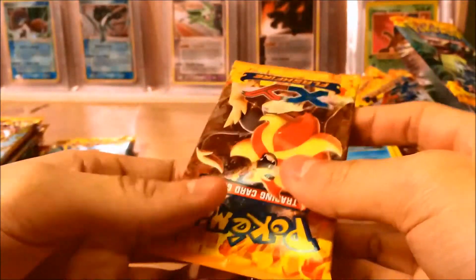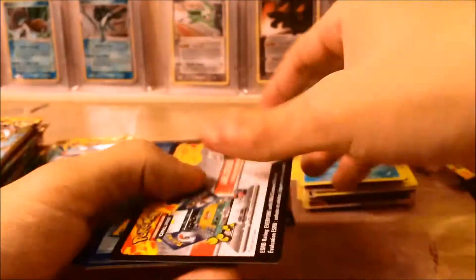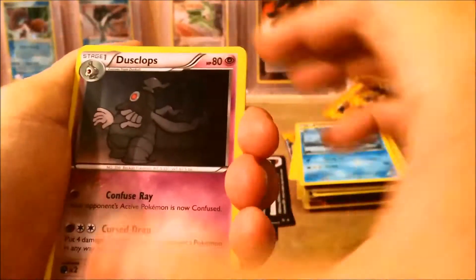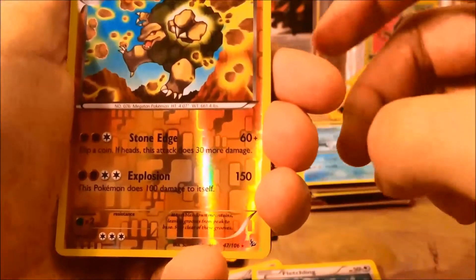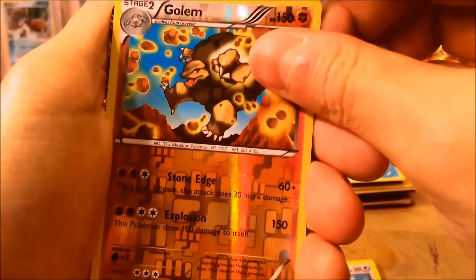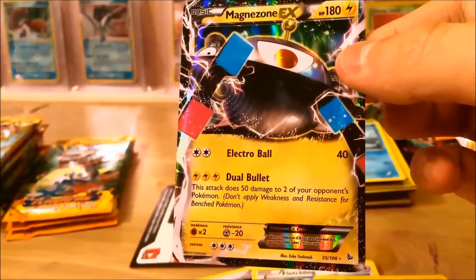I really want to get the Full Art Lysandre, because I do have the complete set of Full Art Trainers graded and I'm looking to get all three from this set graded as well. Pack 6: Dusclops, Sacred Ash, Maractus, Stunky, Geodude, Fletchling, Fennekin, Pidgey. We got a Reverse Golem rare — a new one — and our rare is a Magnezone EX! First EX of this part, putting that one in a sleeve.